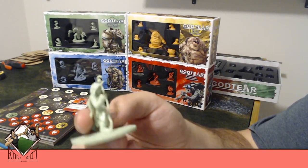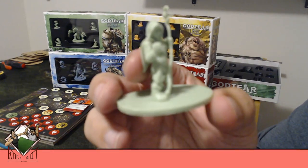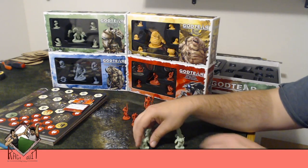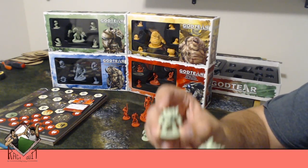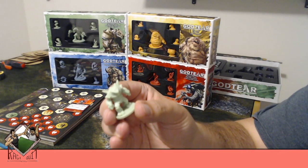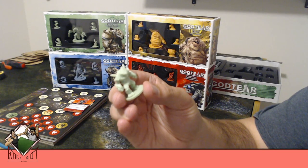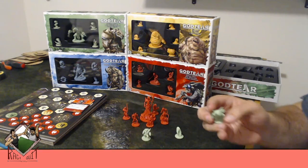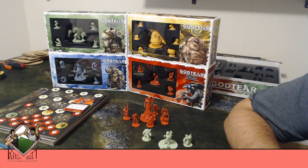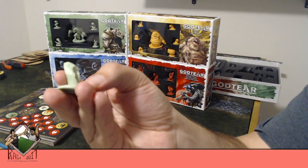First we have Naya — kind of an almost dwarf-like geomancer woman, a really cool model. Then she has these three stone followers. When I first saw them in pictures I thought they were a little underwhelming, but they actually look cool. You could do a lot of cool stone effects or even some crystal effects, depending on how you want to paint them up.